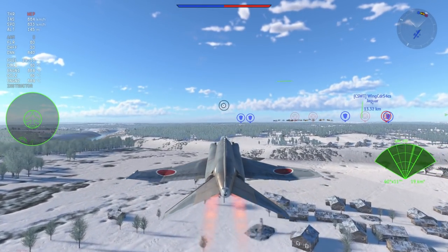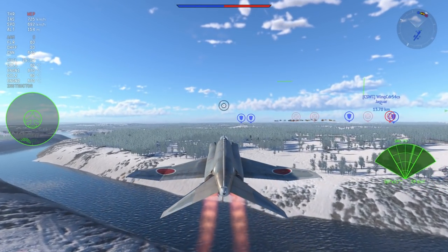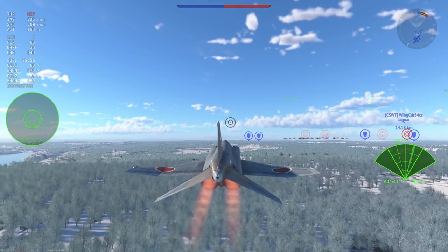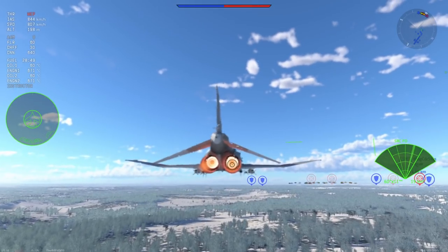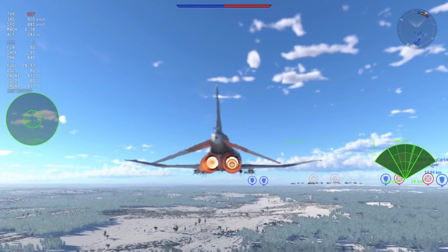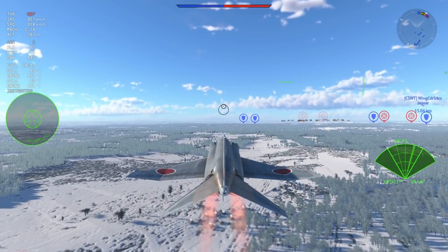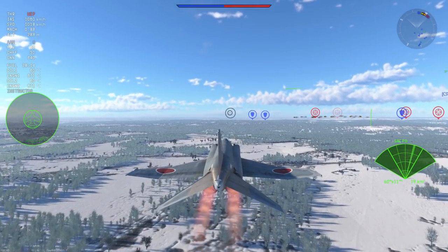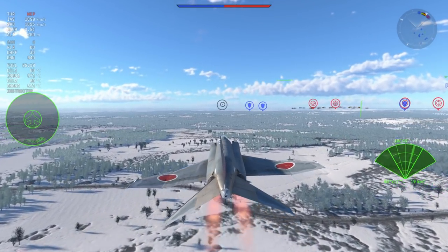For now I'm just going to casually show you the F4EJ Kai and its capabilities. The EJ Kai is a slightly heavier F4E — I believe it to be the heaviest F4E in game — but it comes with a couple of key features not seen on other F4Es: a pulse Doppler radar and AIM-7E2 dogfights.